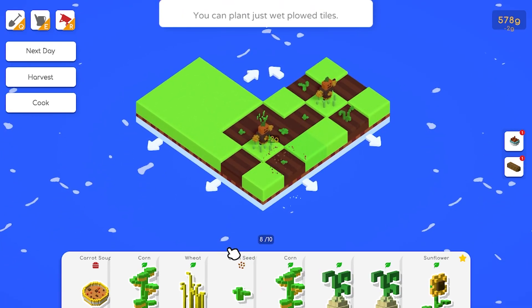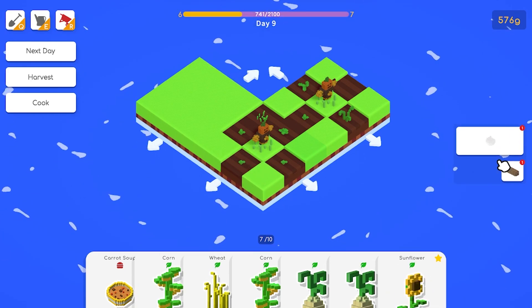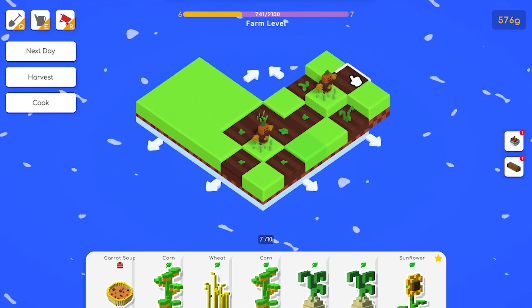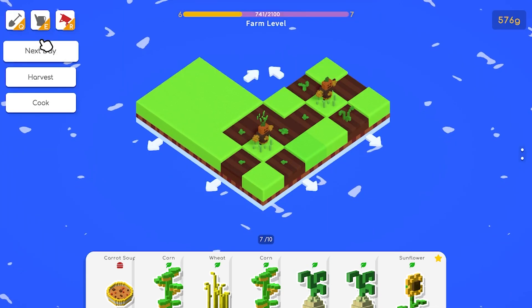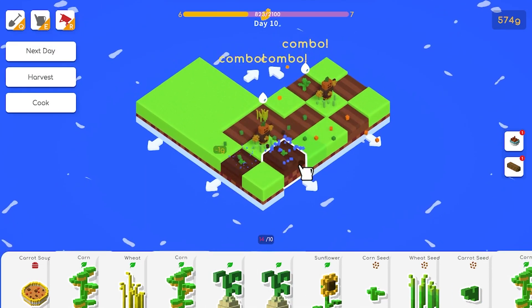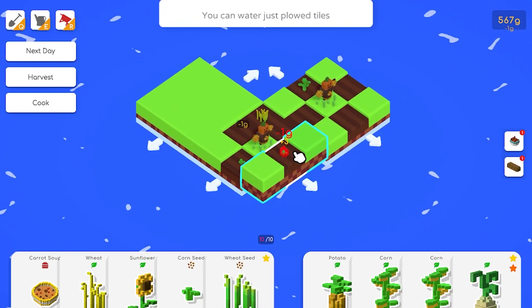Make sure you water the sunflower. Bread - how do you make bread? Two pieces of wheat and we got one wheat. Next day - we don't really need the carrot soup and we can hold on to it until another thing comes along, but something just combined that I probably didn't want it to.